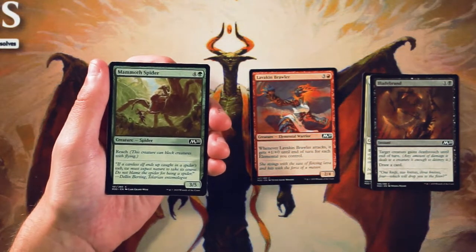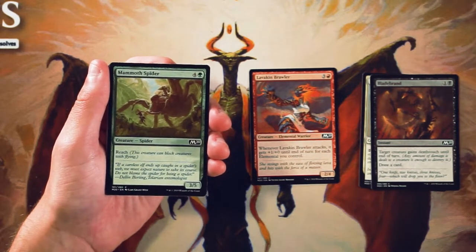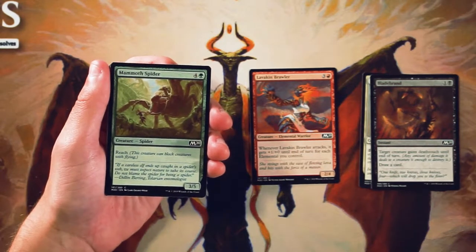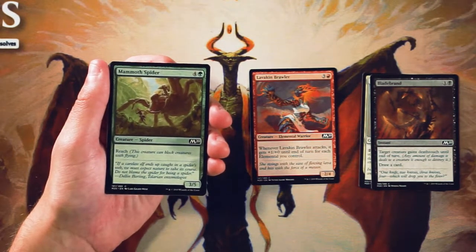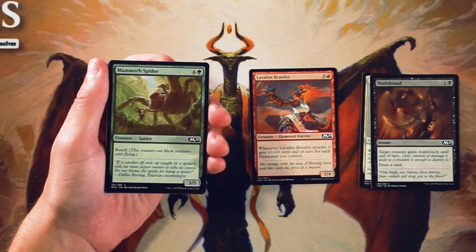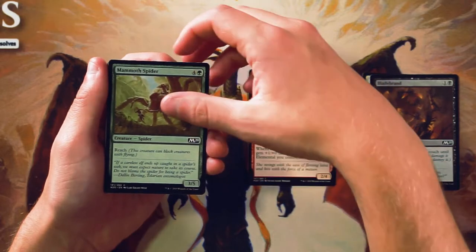Mammoth Spider — a very classic card. It's a 3/5 for 4 and a green with reach, so it can block creatures with flying, which in this set in particular is very, very important to note. There are a lot of flyers in this set — it is its own archetype and it's very good. This is a really great 5-drop. It's not necessarily the most aggressive card because it does only have 3 power, and as a 5-drop you'd kind of want more than that, but it is a really nice card for clogging out the board and slowing the game down, which is generally green's thing. They want to go wide, get a bunch of tokens out, and eventually drop a big bomb. I still like the Brawler more — it's a little more aggressive, and in draft you generally want to be pretty aggressive — but this card I like quite a lot.